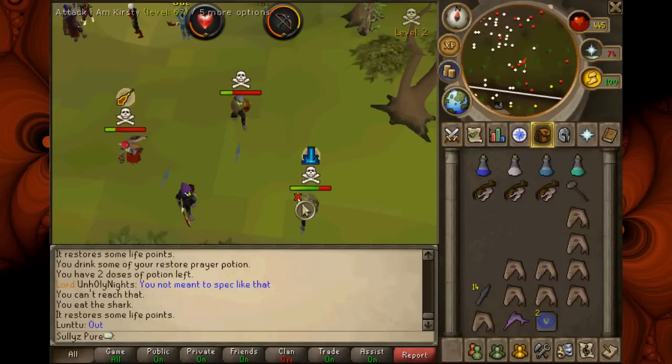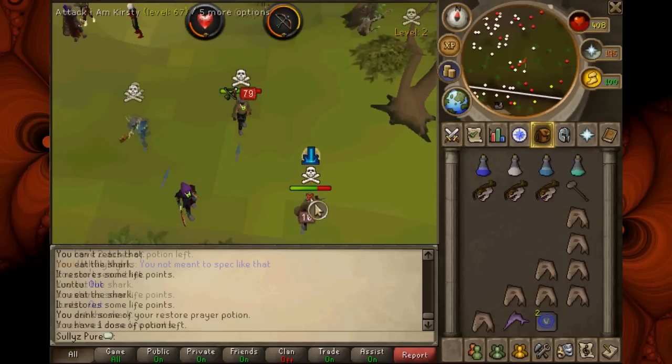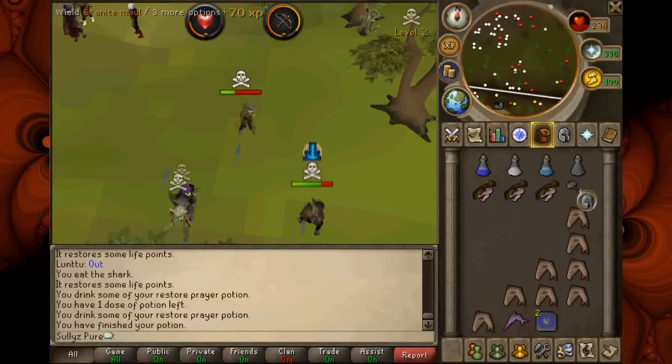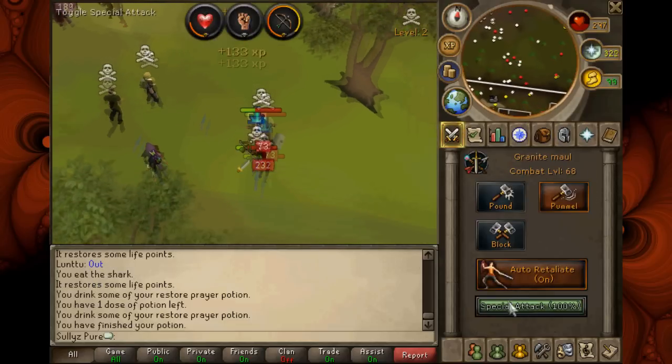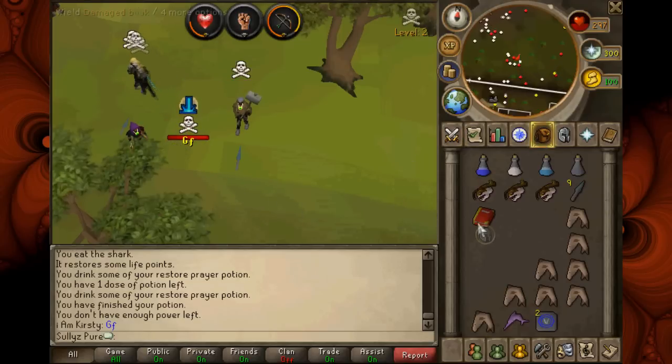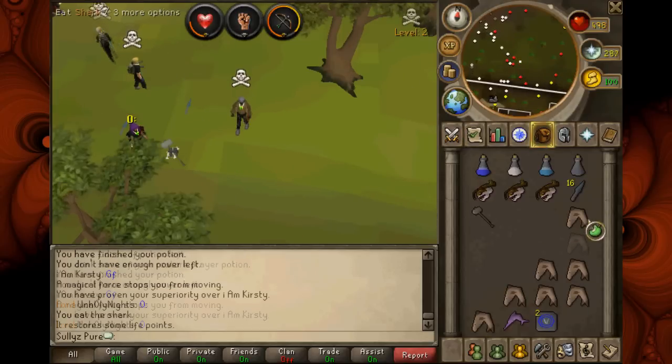I drink the prayer pot, and I'm like, you know what? It's Rambo time. So I throw on the Gmall, rush in, and combo. This is a 380 with the specs - it's not great, but there's a kill. I got like 4 more kills, but every time I went to spec, I turned off my recorder with the hotkey, which is right next to my F5 key that switches to the spec attack bar.